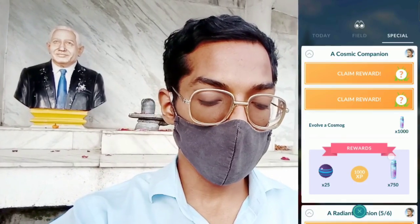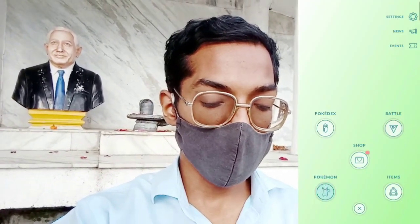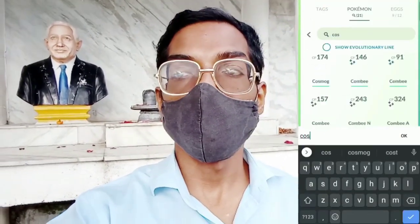We are at another location and behind me is an ancestor statue. I don't know who they are, but taking the blessing and moving forward to the next step. We have to complete two out of three tasks, and the final task is to evolve our Cosmog.